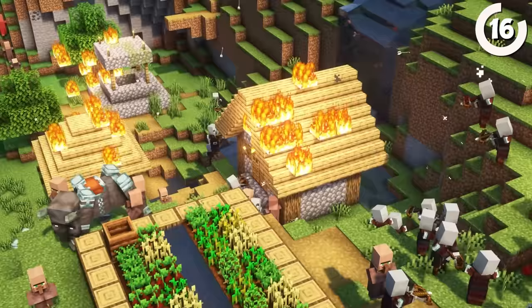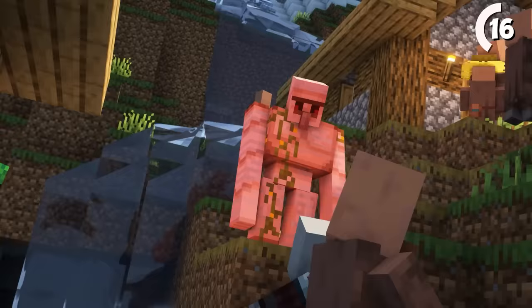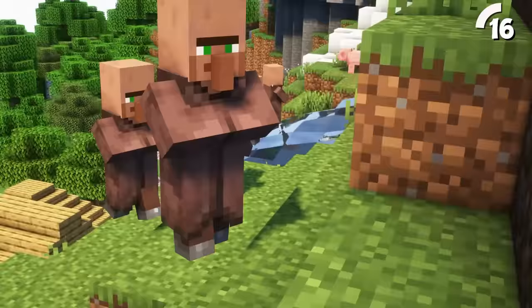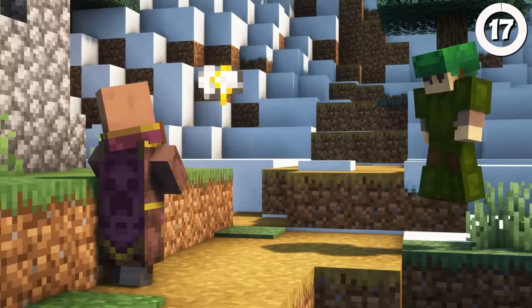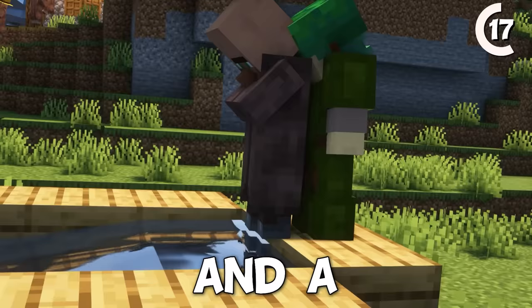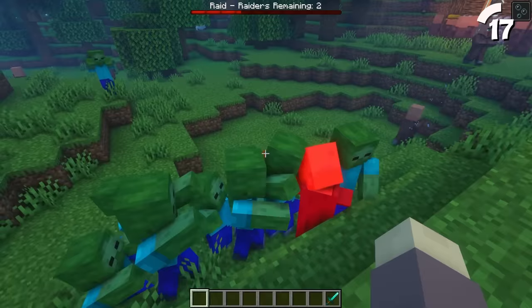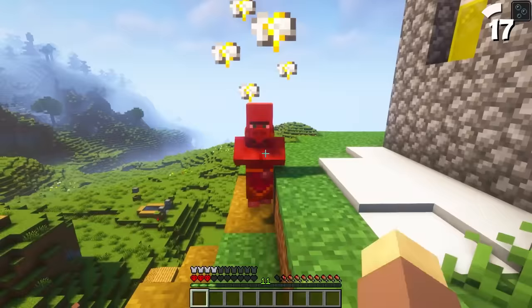During raids, villagers will sometimes sweat in fear — kinda crazy that they're so scared even with their iron golems around. But what if villagers could defend themselves? Using some armor enchanted with thorns and a dispenser, we can equip villagers so that they deal damage whenever they're attacked. This can be a handy way to protect valuable villagers from death, or even prank your friends.